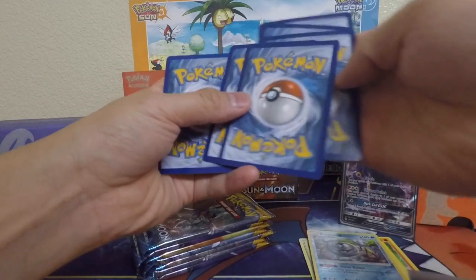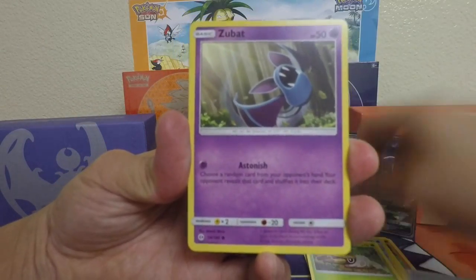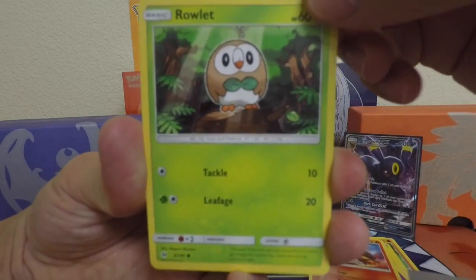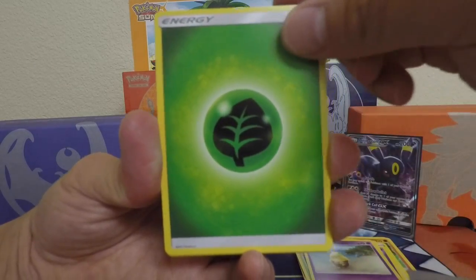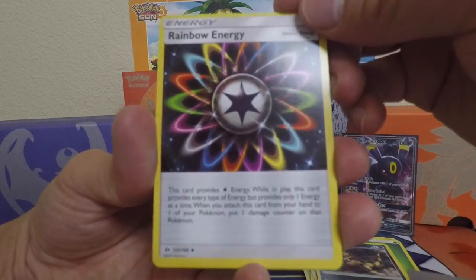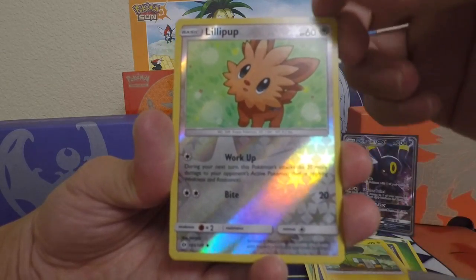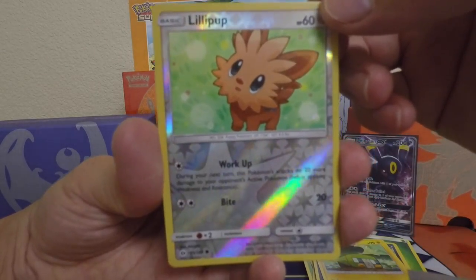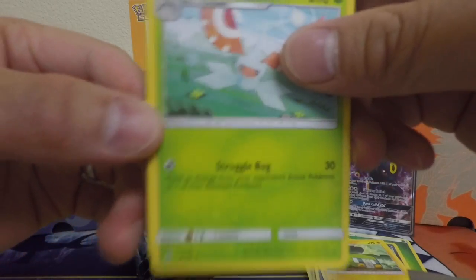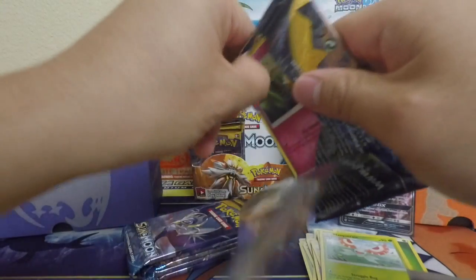Here we are, dealing with the Sun and Moon. Torquo Roll It — awesome card. Unlicit Leaf, Crocker Rogue, awesome rainbow energy right there — sweet energy card. Got a Charger Bug, Reverse Holo Lily Pup. And our rare of the second pack is a Masquerain. Awesome. Let's get into the next pack.